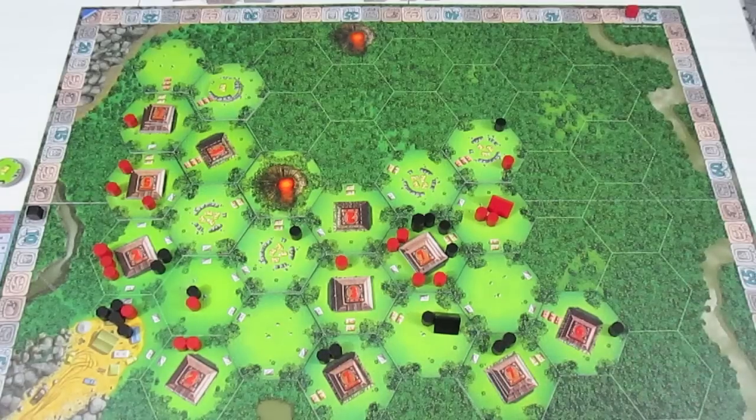Time for black to score. Black has two triplets of tokens, one pair of treasures and two singles. So that's going to be a lot of points for them — 12, 13, 14, 15 — 17 points just for treasures. So they've been treasure heavy in this game.